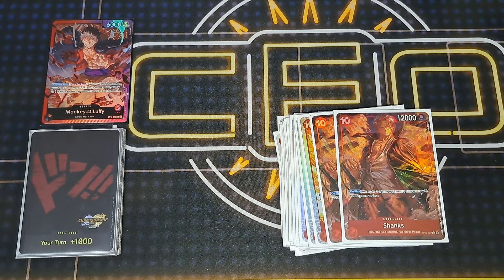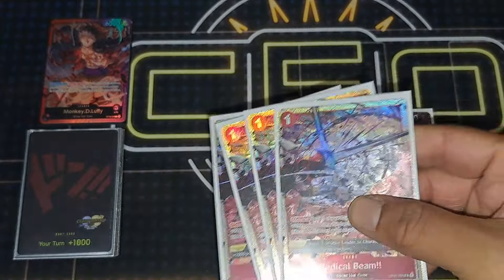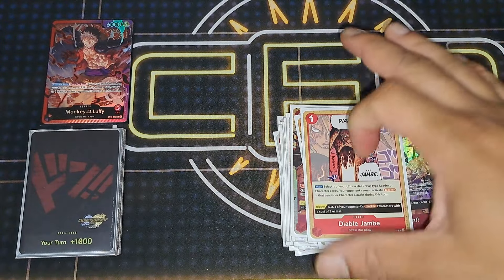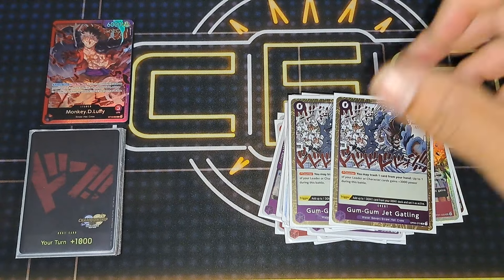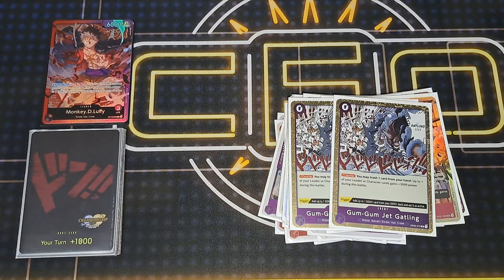Four Red Beam, because you're a three-life leader so you definitely want that to survive. One Diablo John — since you're a Straw Hat leader with a bunch of Straw Hat characters, unblockable is really good in the meta with blockers. At six Don you give unblockable and the nine-cost Dawn hits for 15k — not many people can counter out of that. Two Jack Gatling just because I have a lot of bricks it can turn into a 3k, or trigger ramp of Dawn active — can't go wrong.